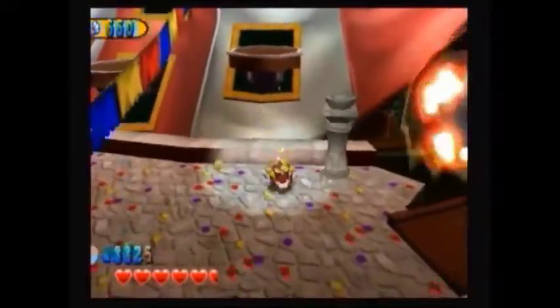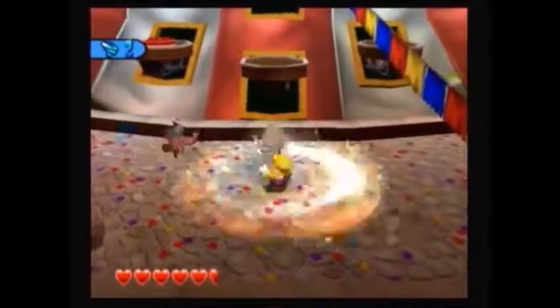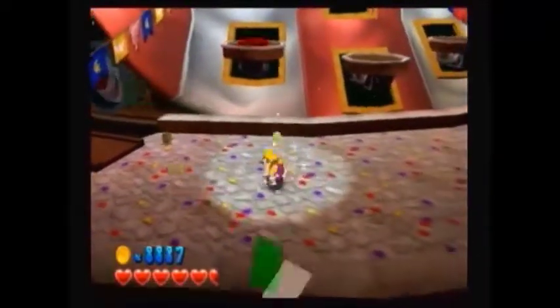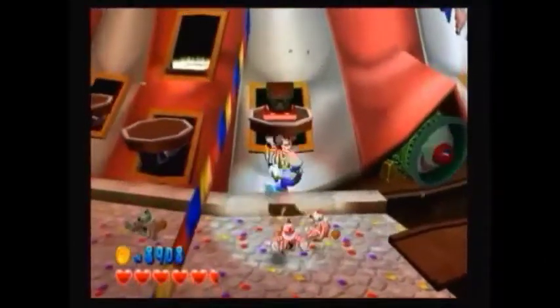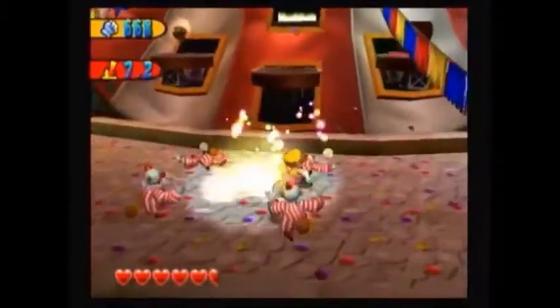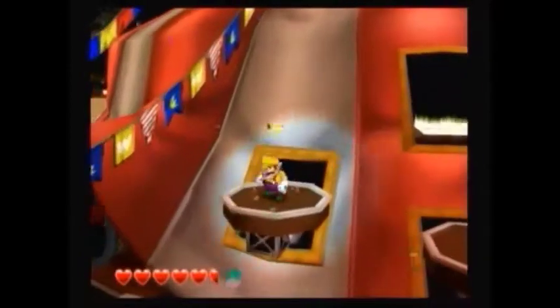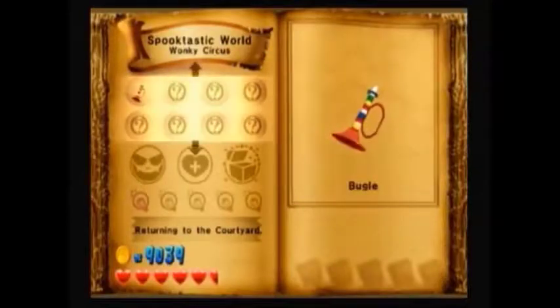The enemies have respawned, so good thing there's another pillar here for me to use. As you can see on the left we have another cannon we gotta dodge. Above us is the red treasure chest, but I'm gonna take care of the clown enemies first. Above us on these platforms on our left is the gold statue, above us is a challenge, and the red treasure chest here. This gives us the buggle.